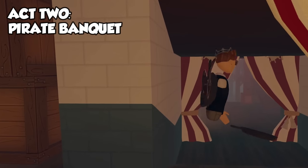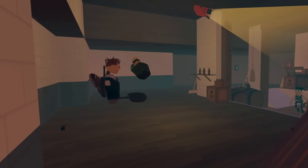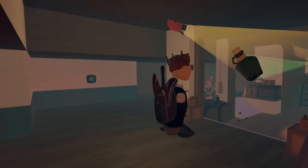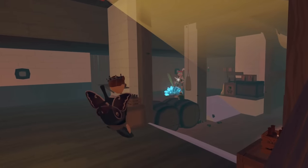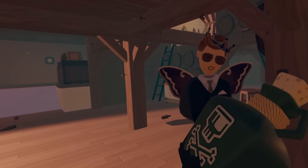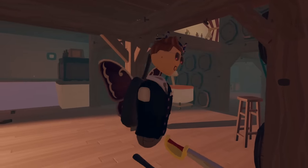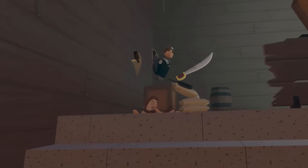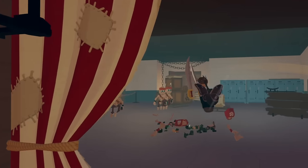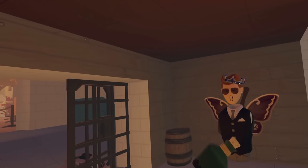Up here it can get a bit chaotic, especially in the bar fight area. For these guys, you can catch the jugs. I don't recommend using these though — they can easily backfire on you, unless you're a pro. They can kill your whole team. For this part, you have to always be moving because of that jug guy. This is where a lot of people die.